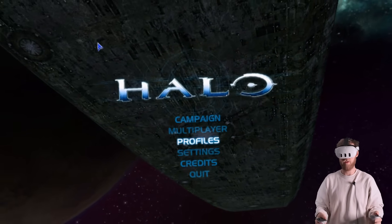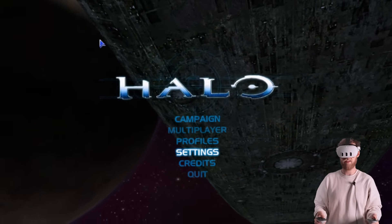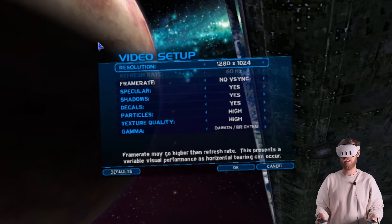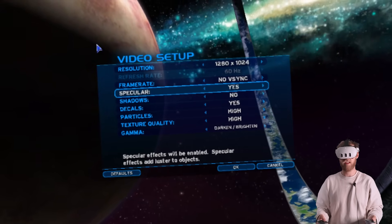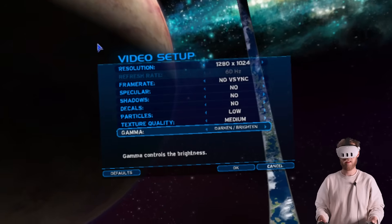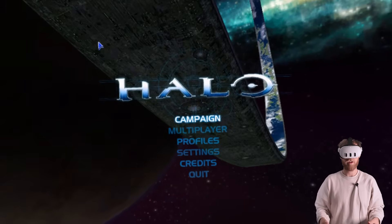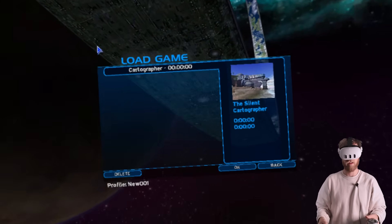You can see the Halo right in front of you. You have the menu in front of you — use the left stick to move around. I went to settings, video setup, changed the resolution, turned V-sync off. I reduced all of this just to get optimal performance: texture quality on medium, just to get some stability. Then go to campaign and load game — they've actually pre-saved the Cartographer level. Select it.